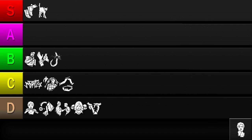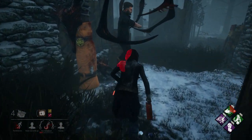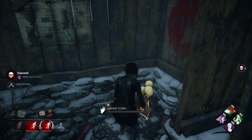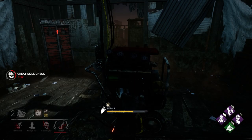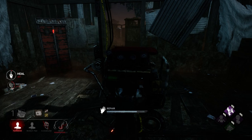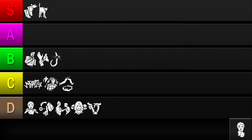Our next perk is Resilience. This perk grants a 9% buff to action speed while injured. While 9% may not seem like much, the numbers add up over the course of the game. Resilience applies to almost every action, including vaulting speed, so it could help in a chase. However, similar to This Is Not Happening, you need to stay injured to receive the benefit. You can mitigate the risk by healing yourself to almost full health, but you'll need either Self Care or a medkit. While Resilience is easy to activate and grants a decent buff, staying injured is a risky requirement. If using the near-full-health tactic, I place it in the B tier — otherwise, it's going in the C tier.